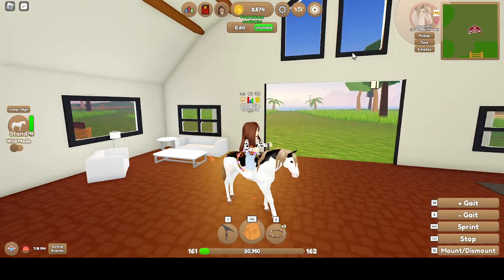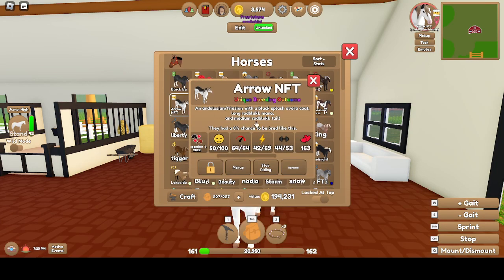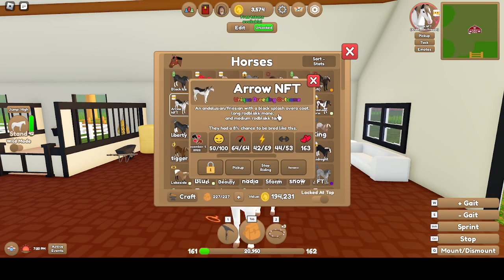And then this is Arrow. She is a Black Splash Ovaroo coat, Andalusian, and a Friesian — another unique breeding outcome with almost max stats. A mare, Independent. Rod Black Mane, Rod Black Tail.